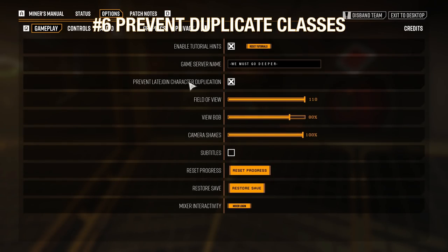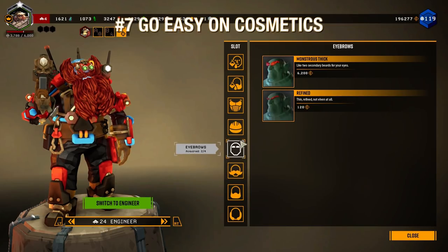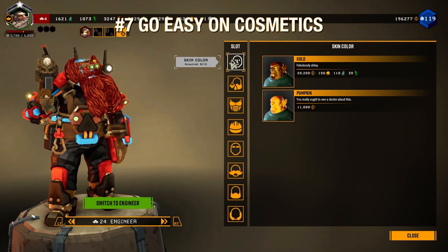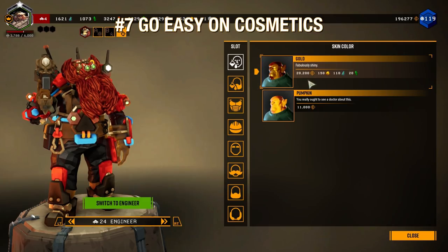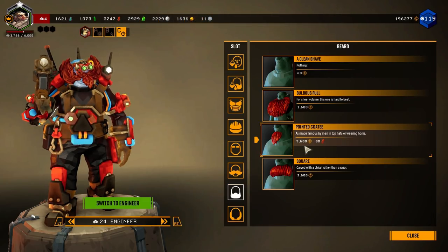There is an option to force late joiners to not be able to choose duplicate classes in the menu — if you'd prefer a balanced team as a host, go ahead and check it. Try to go easy on cosmetics early on; they're expensive and can set you back a ton if you buy too many. Unless of course it's a beard — those are mission critical.